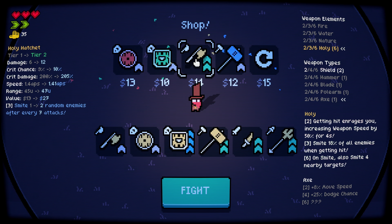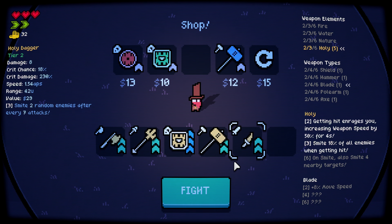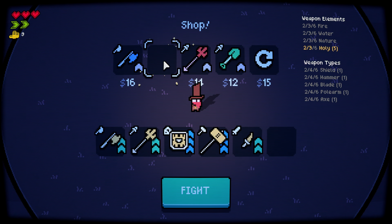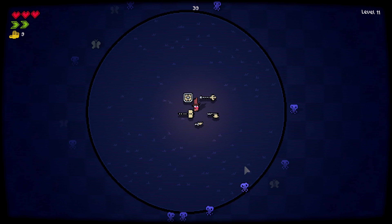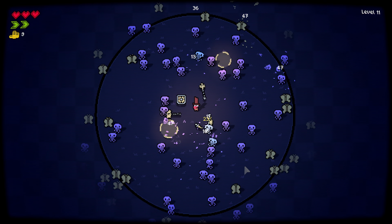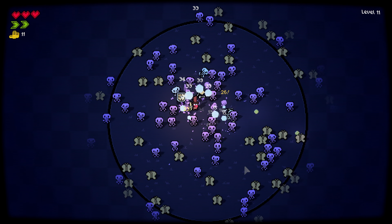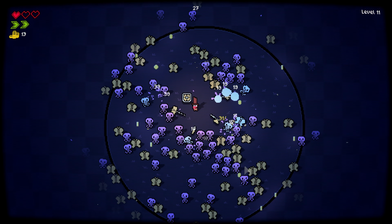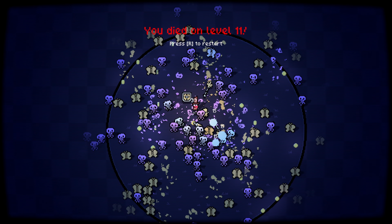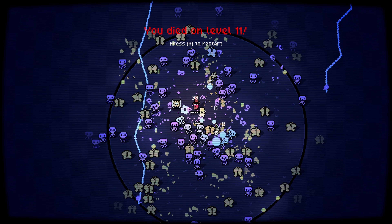Reroll — an axe. I can sell the shield and get a tier 2 axe. Great reroll — we're missing one weapon. What the hell — we're dead! I'm not gonna move. Selling that one weapon was a mistake.